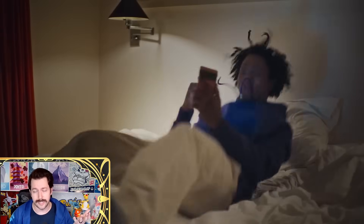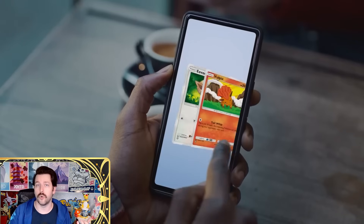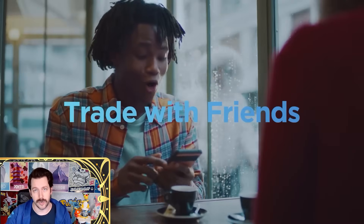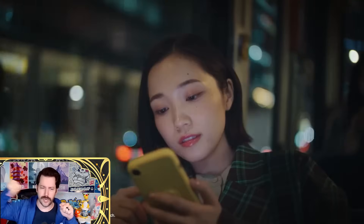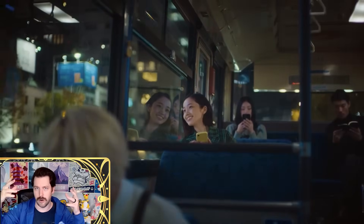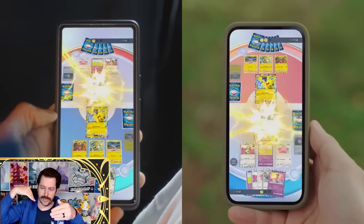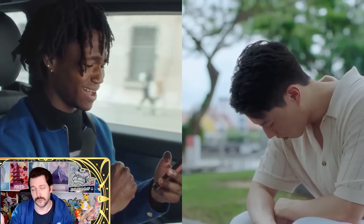You can open one pack at a time or ten packs at a time. To open ten packs you'd need a ton of hourglasses or purchase the premium currency. When you open ten packs at once, you kind of rip them all and see them open up, and if you have a very rare card there'll be stars flying out as you go down the line of packs. It's a really cool animation.